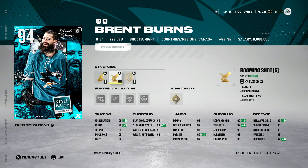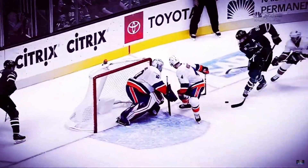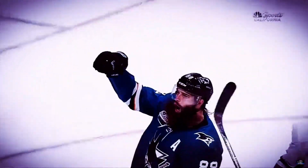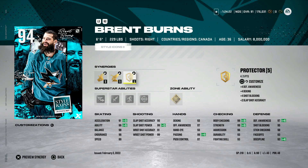My second 88 overall would be Brent Burns from the Minnesota Wild. He became a superstar with the San Jose Sharks, but his NHL origins started in Minnesota where he wasn't considered one yet. I think this is one of the better selections you could make for him, and it gives you a right-handed defenseman to pair with Chara — which would have been a hilarious pairing early in the game. I'm trying to keep meta considerations out of my mind and just find the best selections, so Brent Burns is my second 88 overall.